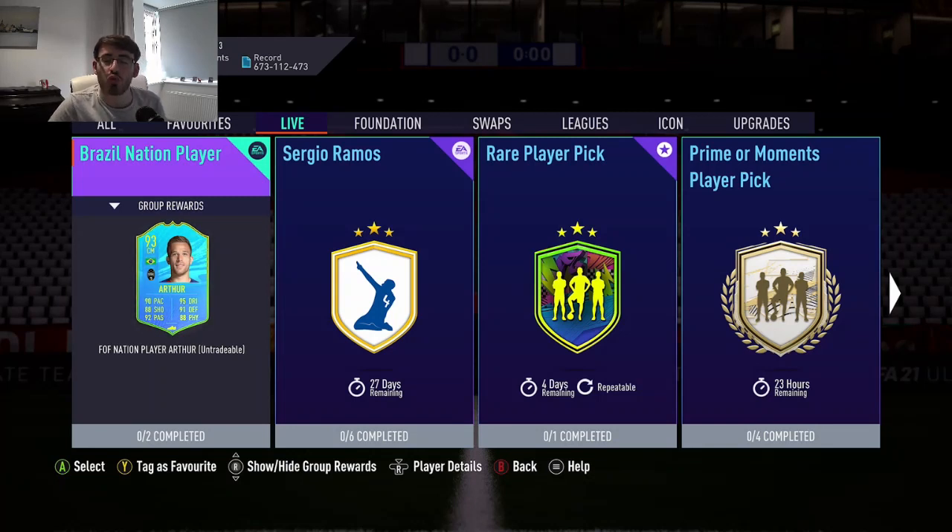Hi guys and welcome to another FIFA 21 video. It is Sunday at 6pm and we are back with some more Festival of Football content. Another nation player, this one just a singular one - Artur, 93 rated. He hasn't really had much in terms of special cards at all this year for his first season at Juve.